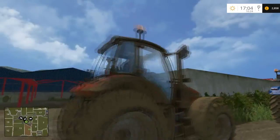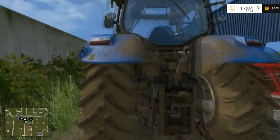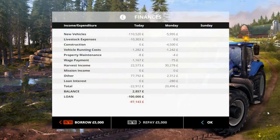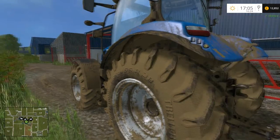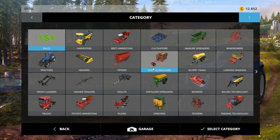Now we have two tractors. We've got Billy Bob there in the Sam 8 and we're going to be driving the T6. So first of all, we need a loan. We're going to go ahead and borrow — actually, we've got the money, never mind. I don't know how much we're going to need. We'll just take out £10,000 for now and we'll go to the store.